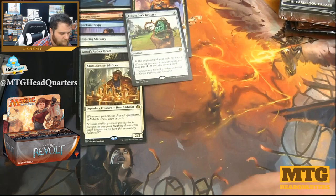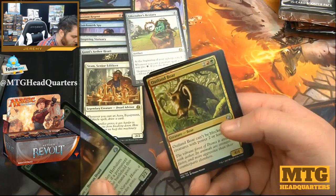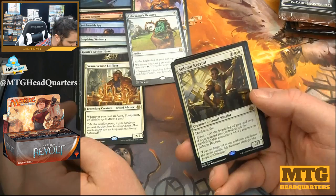Some of these cards — you start reading them and you're like, 'Oh, that's strong... ooh, that's even stronger.' Hidden Herbalists, Outland Boar, Spire Patrol, and Solemn Recruit — three mana 2/2 double striker that could become a 3/3. Not bad.